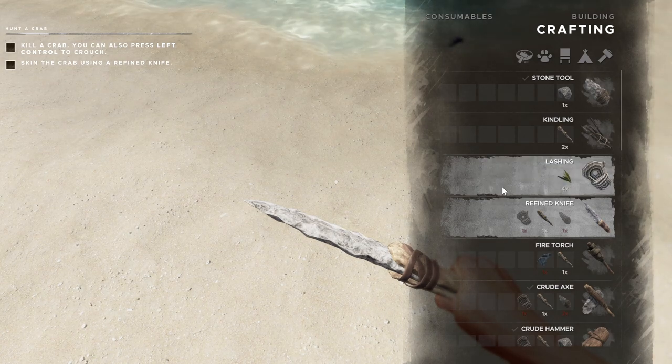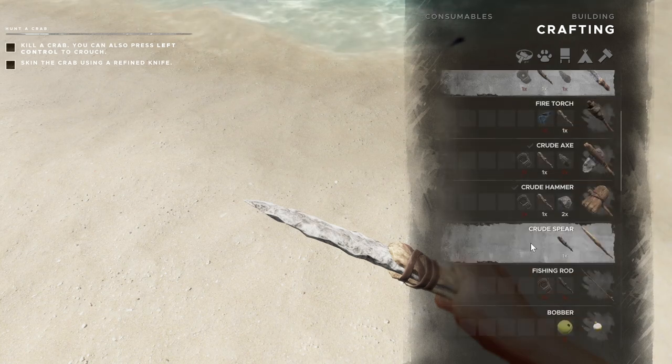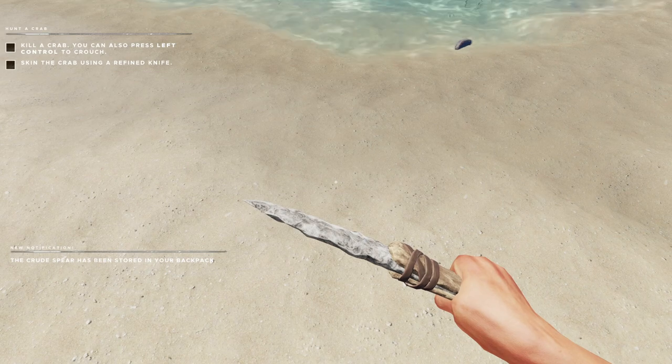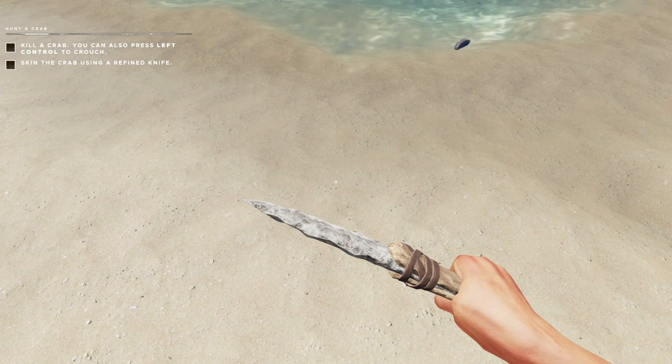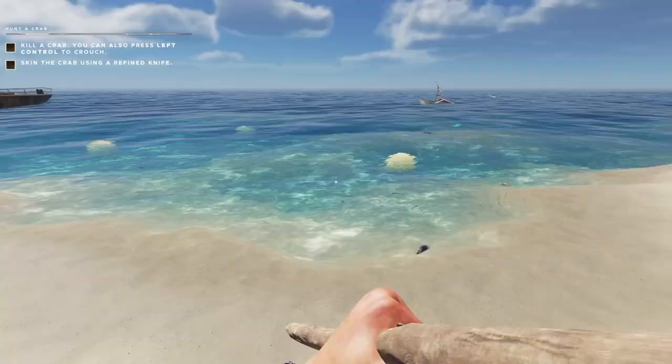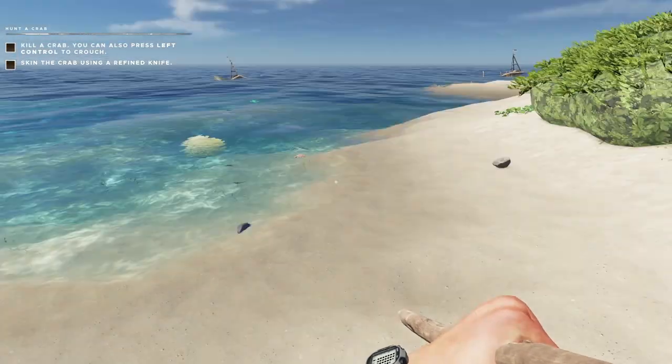Okay, we want to kill a crab. What I want to do is get a crude spear. Let's get that, and now let's find ourselves a crab.